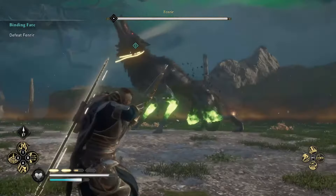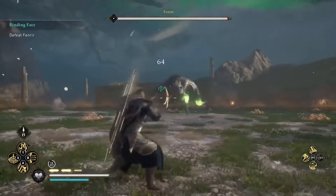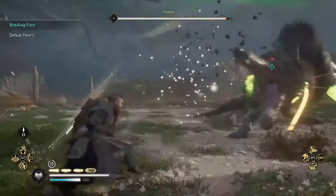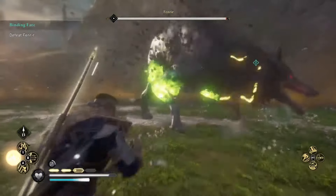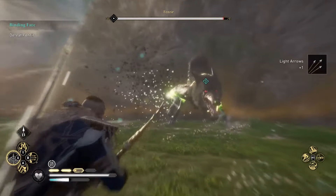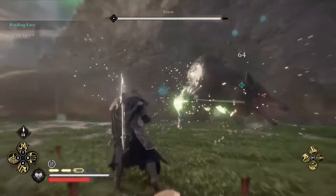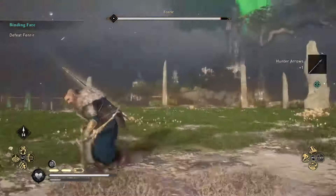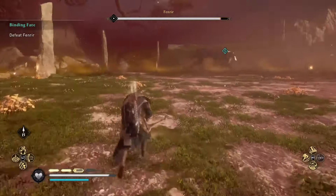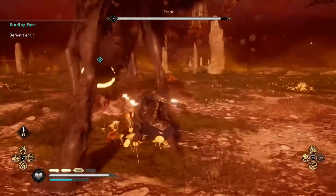Through your dreams in Assassin's Creed Valhalla you're able to travel to Asgard and Jotunheim, and whilst doing these kind of mini quests, eventually you'll be able to fight the Great Wolf Fenrir. Now if you don't know, Fenrir is the child of Loki and basically is meant to be the bringer of all doom, so it's up to us to take him down. Out of all the legendary animals and bosses that I've faced in the game, Fenrir is definitely one of the hardest.